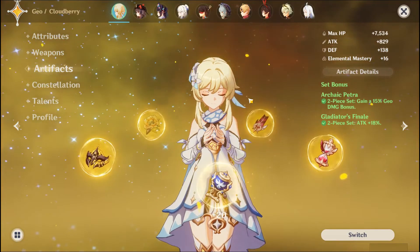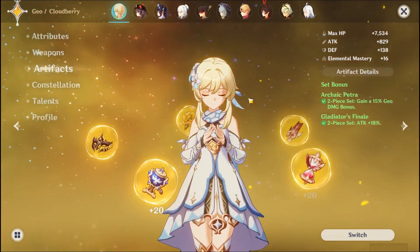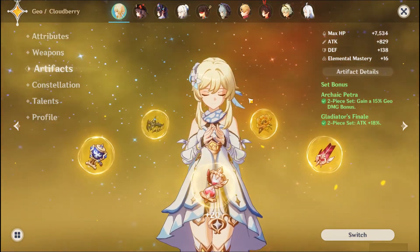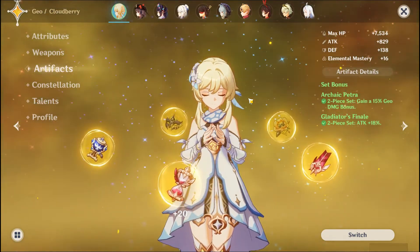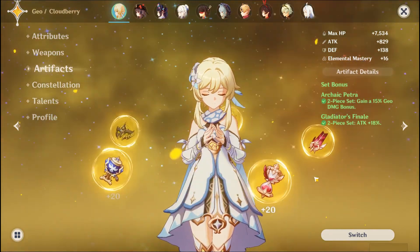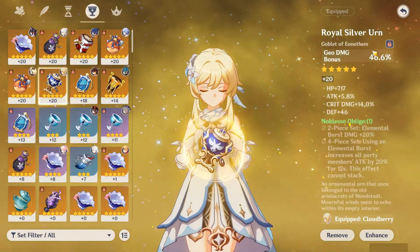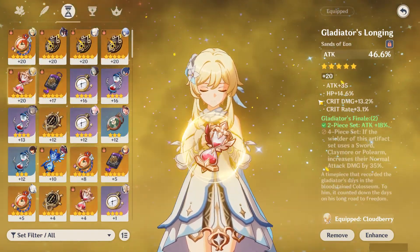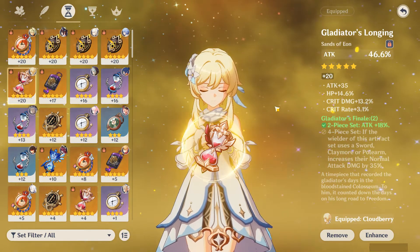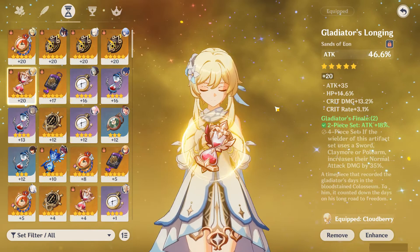For Sub-DPS Lumine, it's the exact same — 2-piece Archaic with 2-piece Gladiator, or 2-piece Archaic with 2-piece Noblesse. Also an option is the 4-piece Noblesse Oblige, which you can use if you want a Noblesse user on your team. You're definitely going to get more damage with the other two options, but she can use it. Stats: Crit Rate, Crit Damage, Geo Damage Bonus, and Attack Percent for the Sands. For substats: Crit Rate, Crit Damage, Attack, and Energy Recharge. However, Energy Recharge on a Sub-DPS Lumine is much more helpful than on a Main DPS.